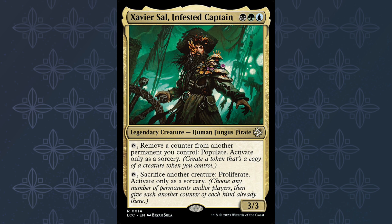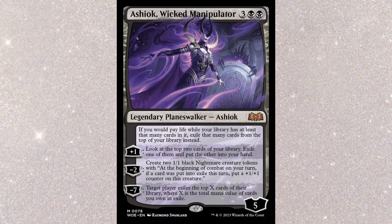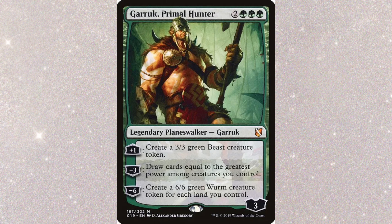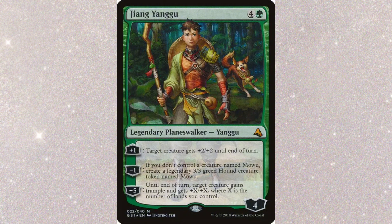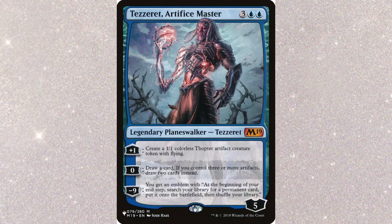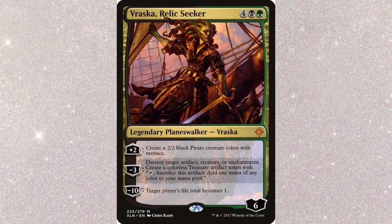Moving on to the Planeswalkers, which are arguably the most important part of this deck. We want cheap Planeswalkers, monetary-wise, that create tokens, because those tokens can be sacrificed to proliferate. We have Arlen, which will make us a 3/3 wolf each turn. Two Ashioks from Theros and Eldraine that can both make Nightmare tokens. Freilis makes Llanowar Elves. Garruk can make some wolves as well, and if we have Arlen they'll be bigger. He can make beasts on some of his cards, and some of these ultimates can also help us win. Jace creates 2/2 illusions and copies of himself. Zhang Yangu can create Mowu, the 3/3 hound. Kaido has his drones. Kazmina Enigma Sage makes fractals that can be big or small. Liliana will make zombies. Nissa will make plants. Tezzeret will make Thopters. Tyvar can make Elves. And then we've got a bunch of copies of Vraska, which will make Assassins or Pirates depending on which one we have.